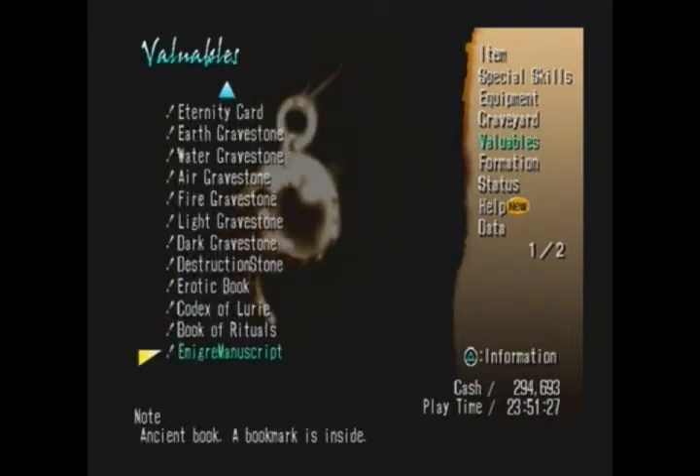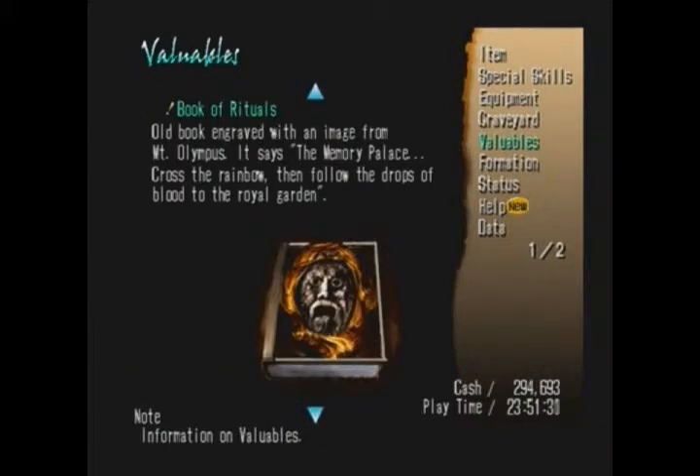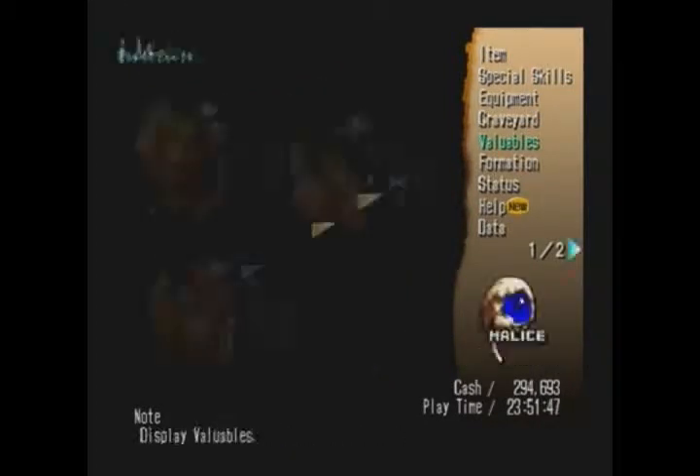So this has a very simple puzzle solution. Open up the Book of Rituals which Zushin gave you and it says 'the memory place - cross the rainbow then follow the drops of blood to the royal garden.' What this means is, well, follow the rainbow. Start with red.